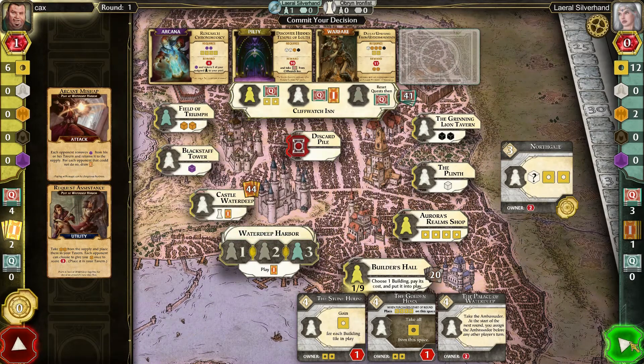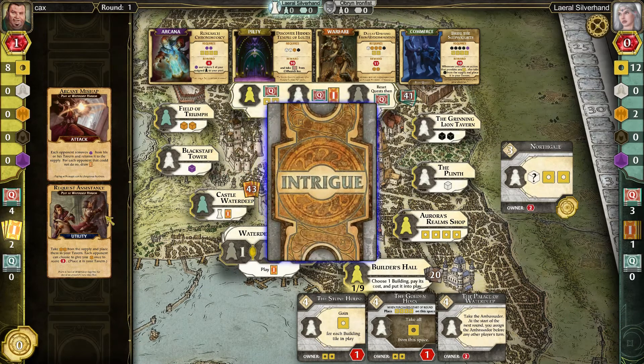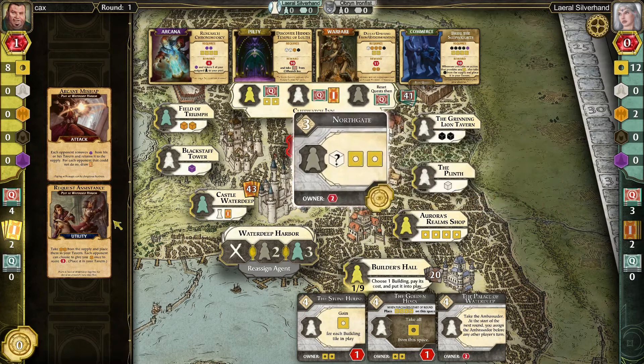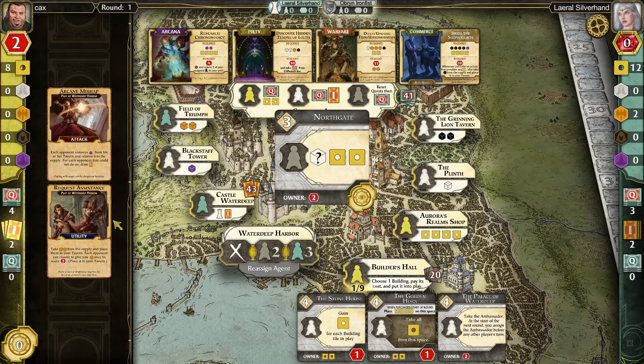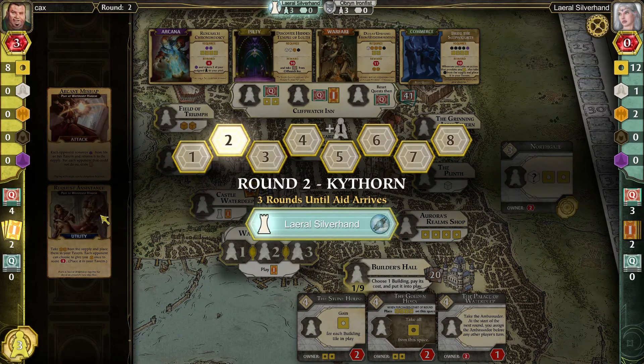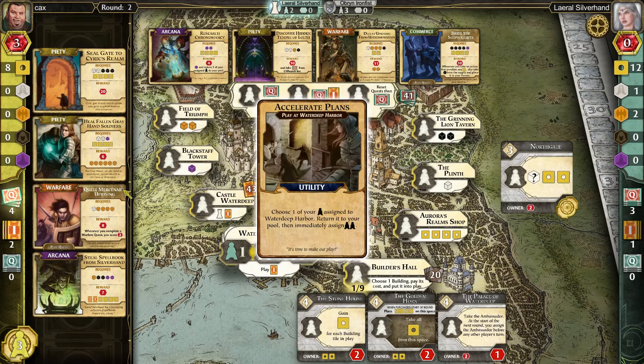Normally you're very concerned with the subtype of each of those quest cards. In this case, my hidden quest — I'm not really focusing on that. There are some more VPs coming my way. That's going to be one quest I am going to try to complete here.